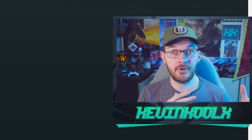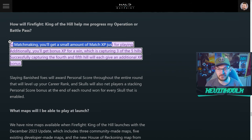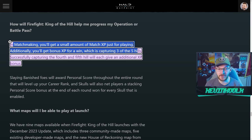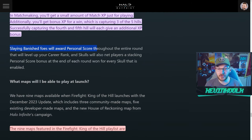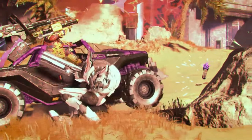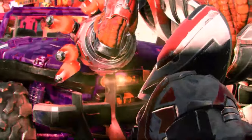As for XP, career rank, and battle pass progression: in matchmaking, you'll get a small amount of match XP just for playing. You'll also get bonus XP for a win, which means capturing three of the five hills. Successfully capturing the fourth and fifth hill will each give an additional XP bonus. Slaying Banished foes will award personal score throughout the round that levels up your career rank, and skulls will net players a stacking personal score bonus at the end of each round — one bonus for every skull that is enabled.